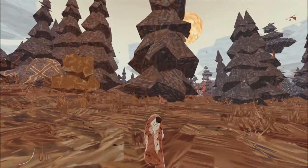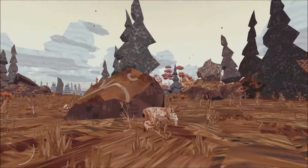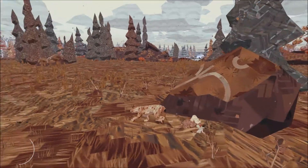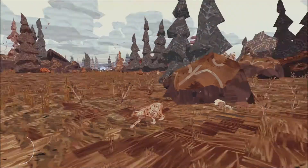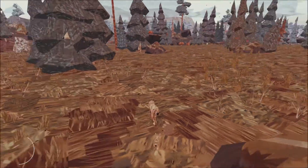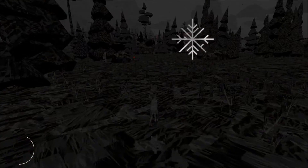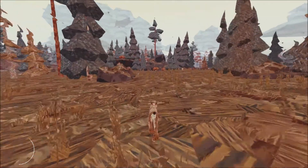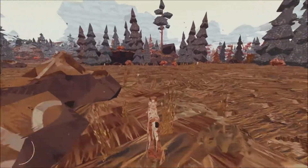The only gripe I have with Shelter 2 is that the camera can be a little bit strange because you control it with your mouse, and sometimes it doesn't respond as much as I'd like — like when you have to move it up or down to get a better view. But to be honest, it's nothing that really prevents me from enjoying the game.